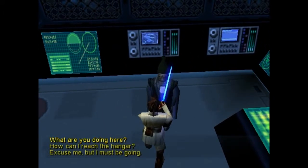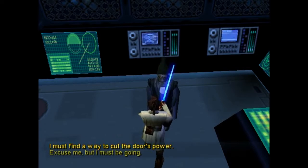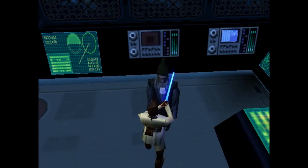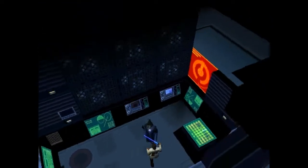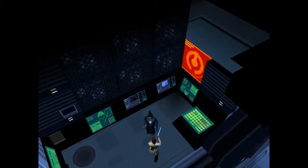What are you doing here? I'm monitoring the power generators in the hangar bay. How can I reach the hangar? It's beyond the red security door, but you'll never open the door while its power source is intact. I must find a way to cut the door's power. Don't touch the power generator! Leave me alone!